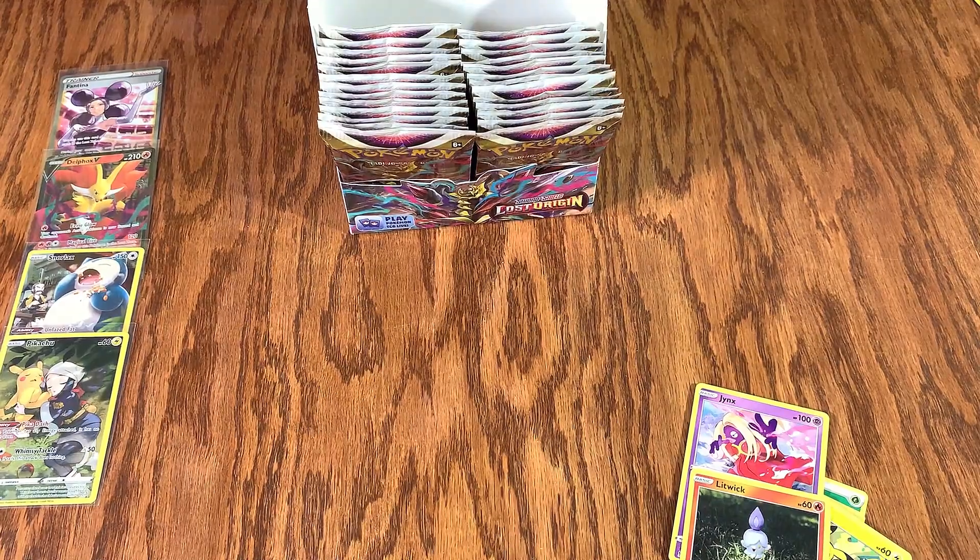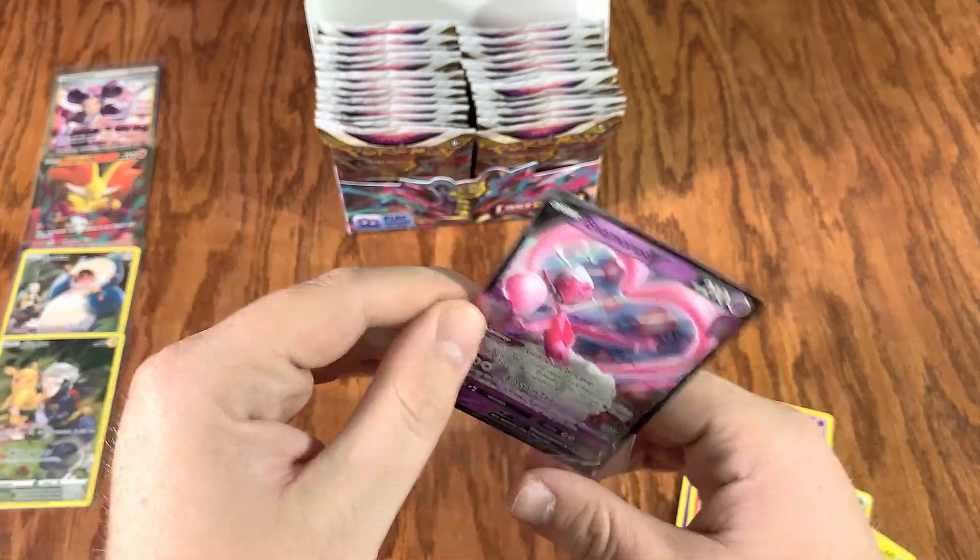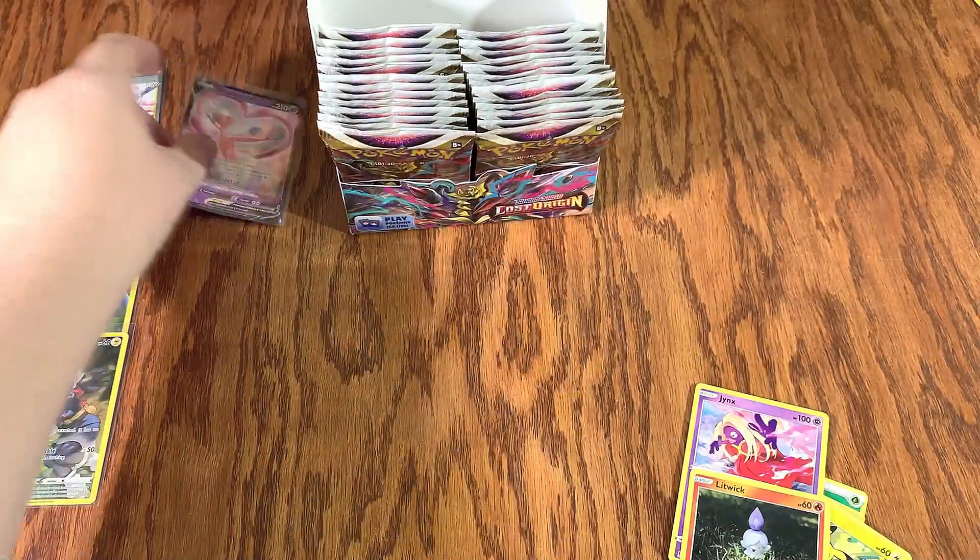I don't think I've got the regular Hisuian Goodra — we will set him off to the good enough pile. We're gonna put Enamorous V right into a sleeve and keep on checking through.